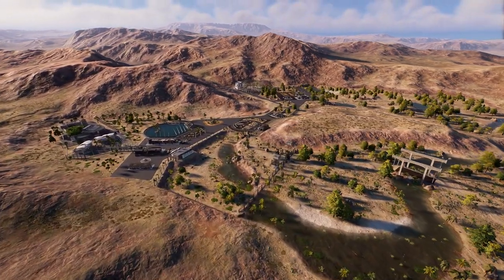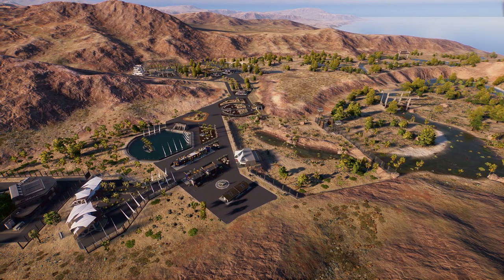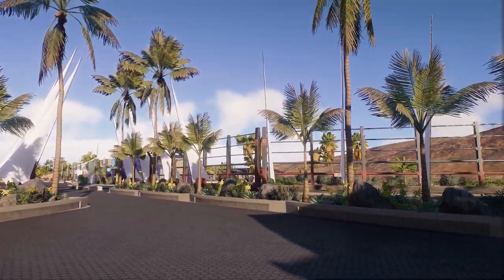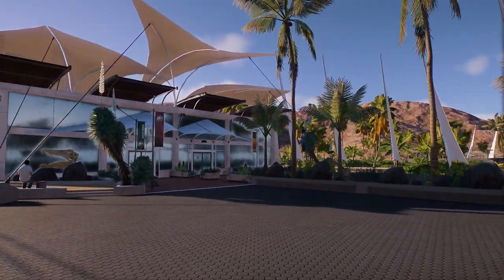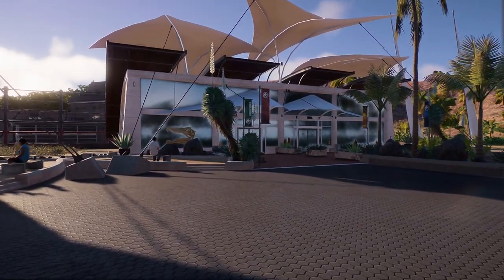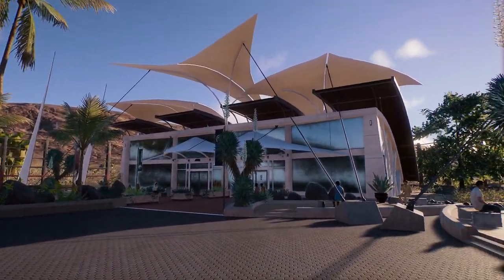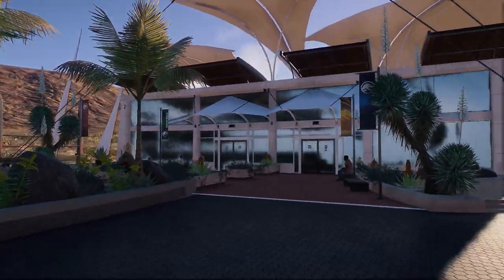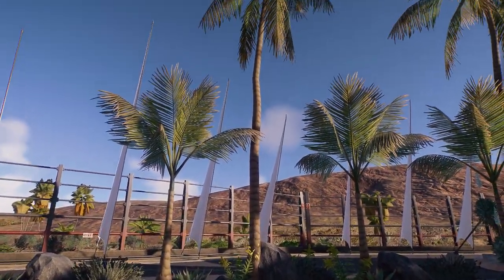To make it easier to wander around the park, I have shut it to guests for the day so we can have a proper look around. Here we are at the entrance area — in my head canon, you get an underground train from San Diego itself which leads directly to these underground stations, which these entrance buildings are located above.